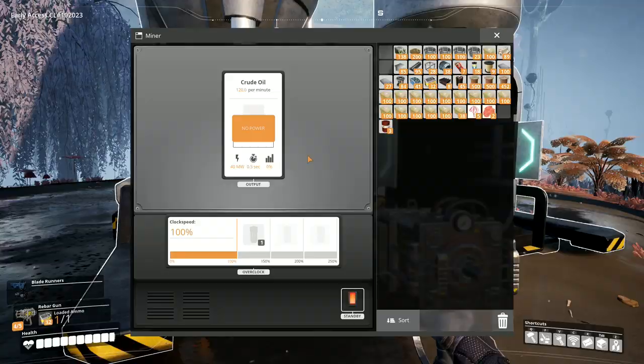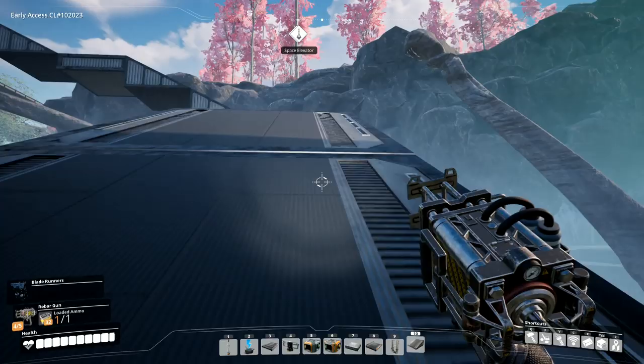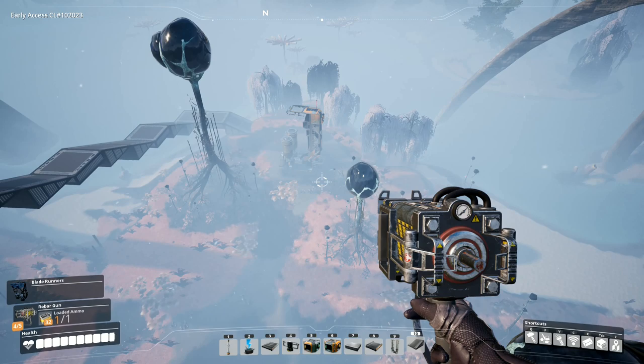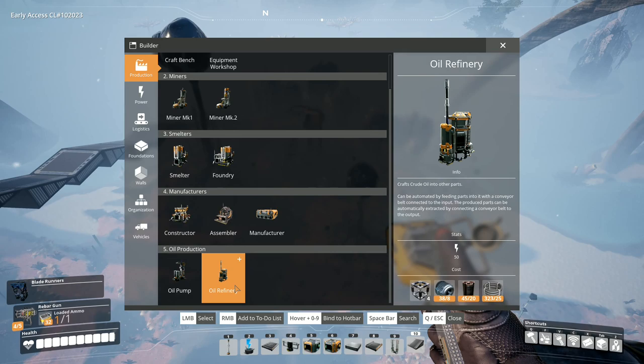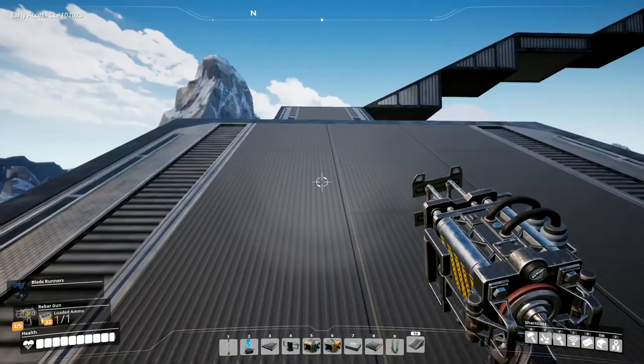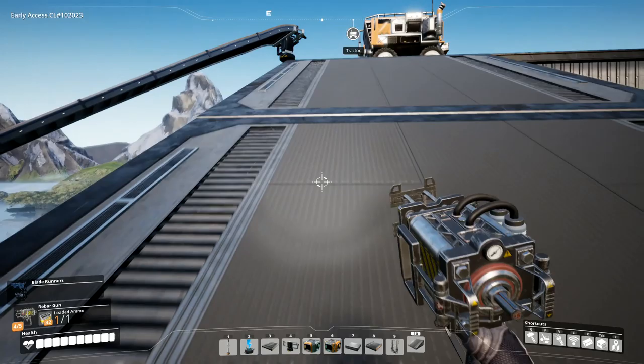No power. Crude oil — 120 per minute. I have got hundreds of bits that we can use to increase the speed of production. We can also build a belt all the way back to our factory. Some people make an oil refinery and refine the oil at the main site, and others bring everything back to the main base. I personally would rather just bring it all back to the main base.